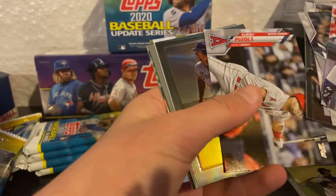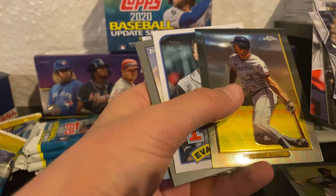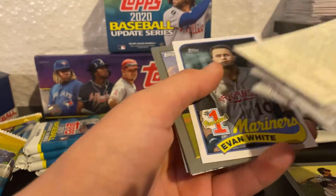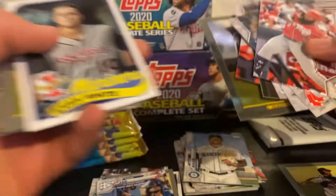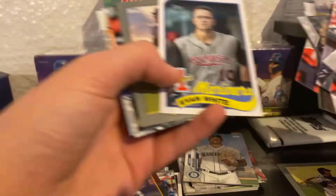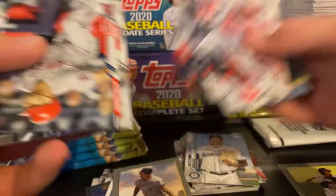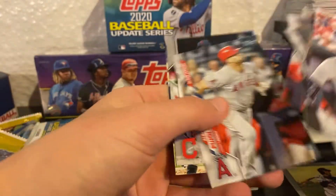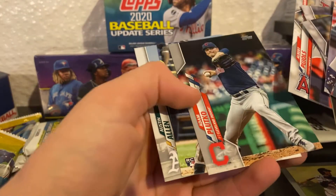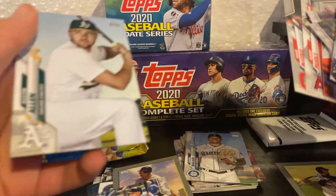Gavin Lux rookie debut — that's pretty good. Albert Pujols. Chrome Turkey Red of Dale Murphy, and Mariners Evan White number one prospect — that's cool. And then another Turkey Red of Murphy — that's cool too. Adam Plutko, Tyler Heineman rookie card, and Austin Allen.